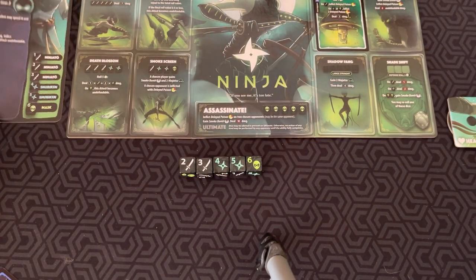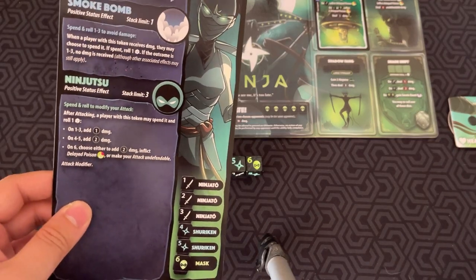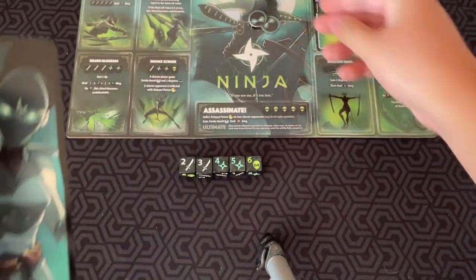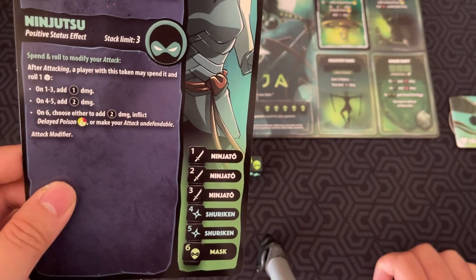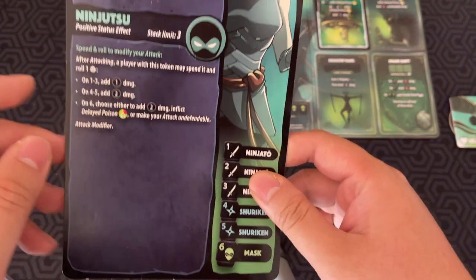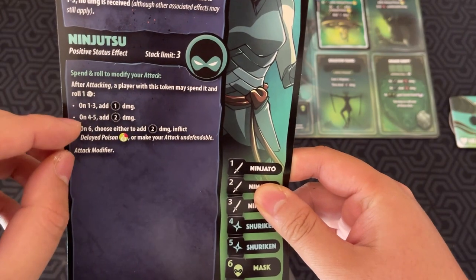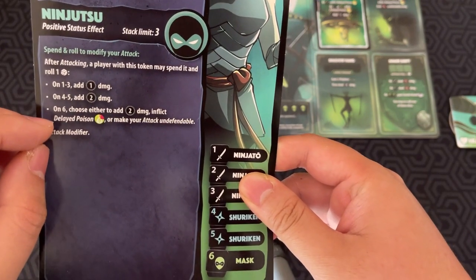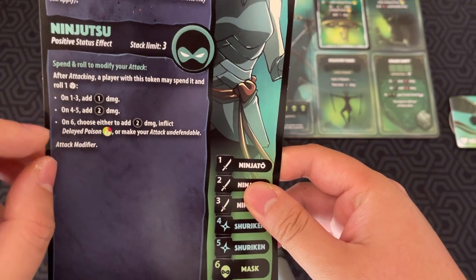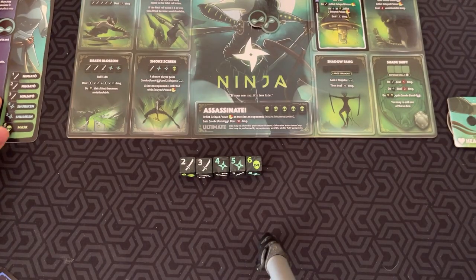These ninjutsu icons are useful passive status effects — you put them on your character. After attacking, a player may spend a token and roll a die to add more damage. On a one to three, you add one damage; on four to five, add two; on a six, you can add two damage, inflict Delayed Poison, or make the attack undefendable. So these tokens can make your attacks more powerful.